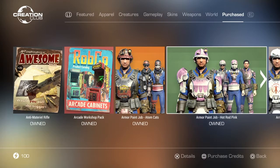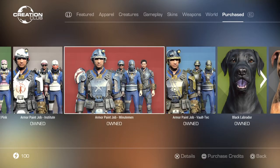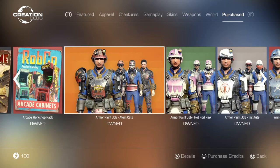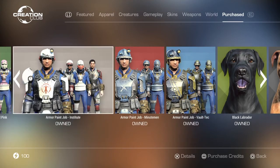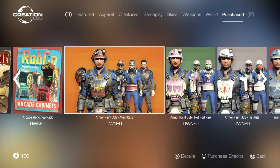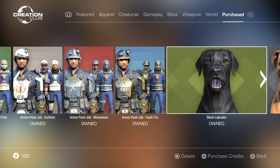There's the Armour Paint Job — Adam Katz, Hot Rod Pink — for the Institute, Minutemen, and Vault-Tec. I don't actually have these installed because of the zero kilobyte glitch. It's a glitch where if you got skins from the Creation Club on PS4, it can cause your game to say you have zero kilobytes of storage left when you actually don't, meaning you can't save your game.